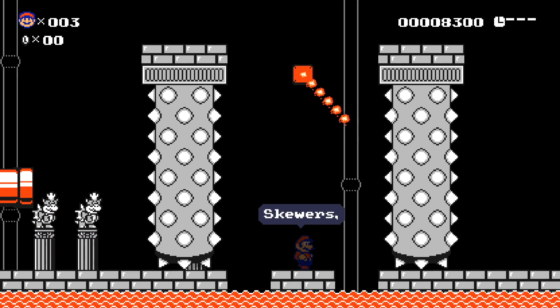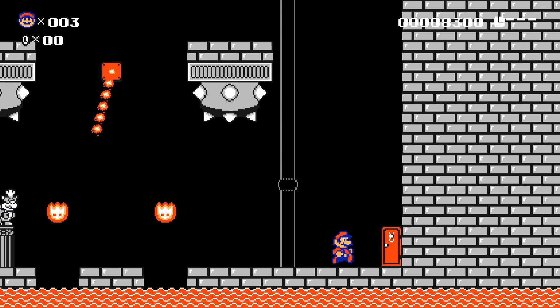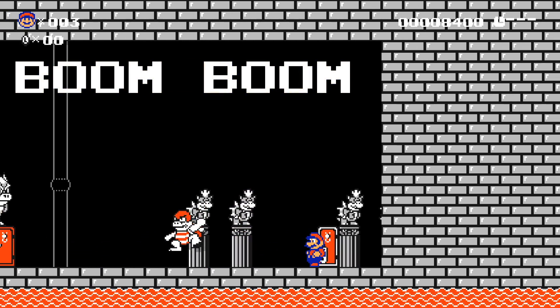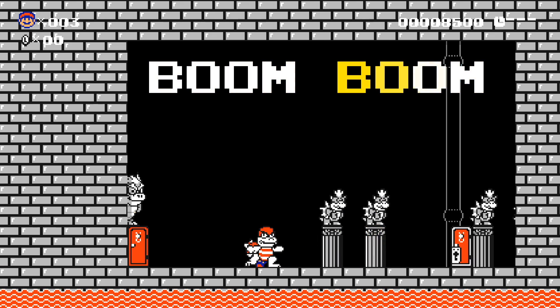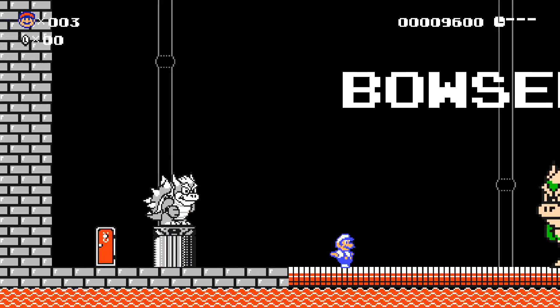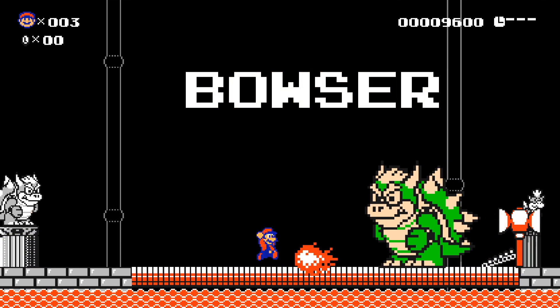Here's the skewers, lava bubbles, and everything in Mario 2 style. Boom Boom gets a custom little thing here — he looks pretty cool. I wish it was Birdo or something, honestly. I wish more of the Mario 2 style enemies were from Mario 2 instead of just custom looking enemies. But I do love the Mario 2 Bowser — that is so cool looking.